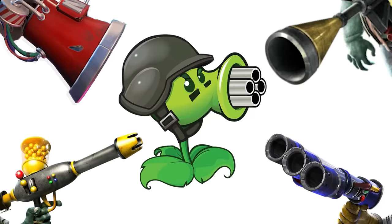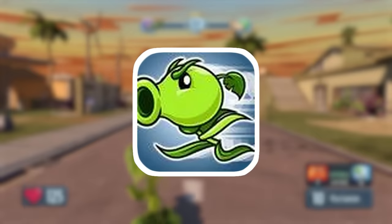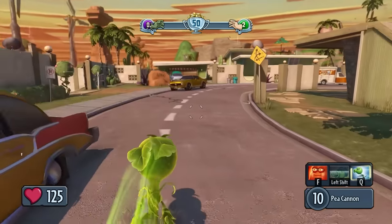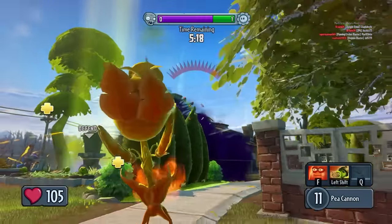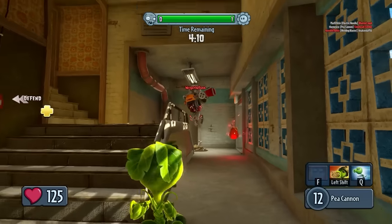Additionally, you'll become a target for every single zombie in the game and get blown up in seconds. His final ability is called Drugs, where you get a temporary speed boost and can jump insanely high. The great thing about the Pea Shooter is that, while he's very simple to play and great for newcomers, he also has a really high skill ceiling, especially because of a certain feature I'll talk about later.